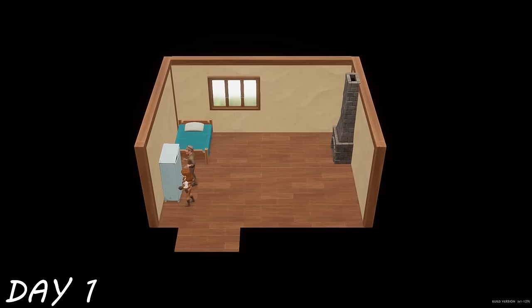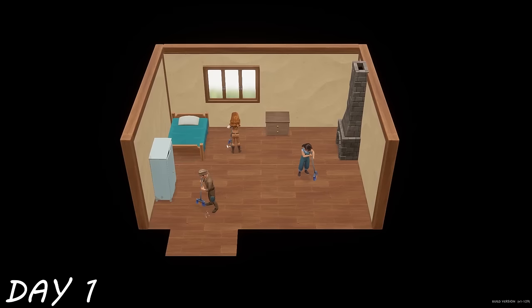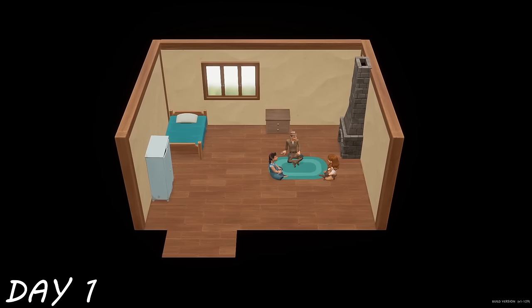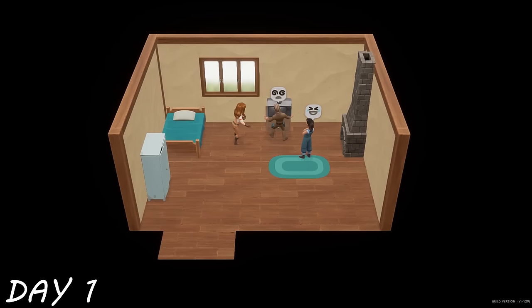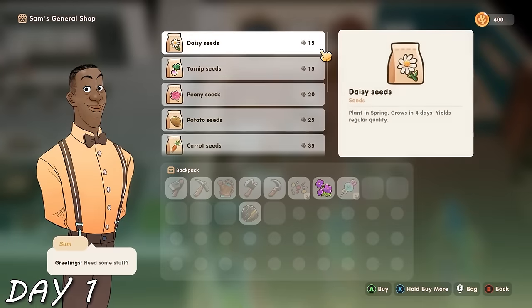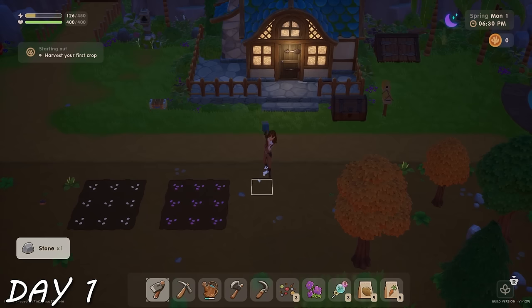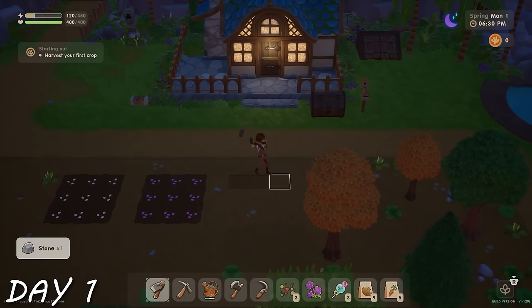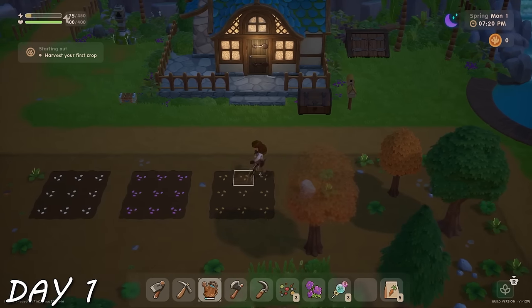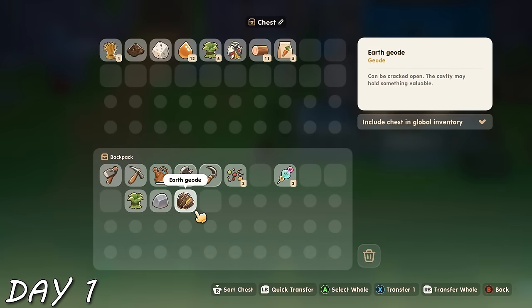I chose the cottagey blue one — rustic with pops of color, representing my aesthetic. We had a cute little moving montage, then I ditched that to go exploring. I found some candy tree seeds to give me a bit more energy. I went back to Sam's to buy more seeds — some potatoes and carrots — but didn't have enough carrots to fill the nine-by-nine plot, so I saved them for later. That was my very first day in Coral Island.